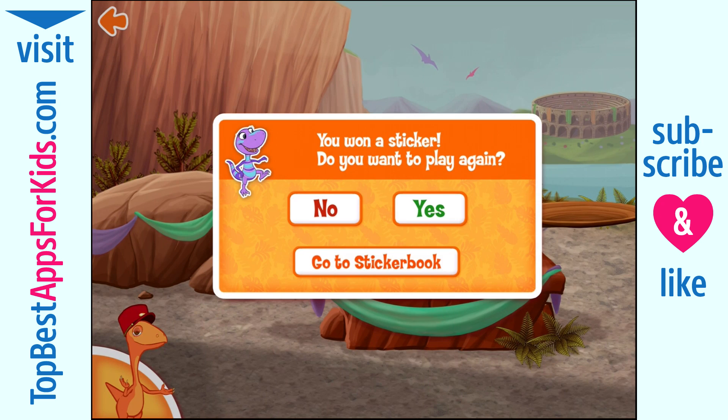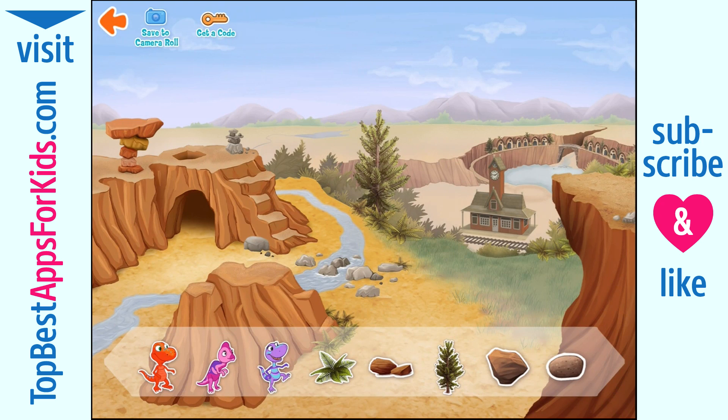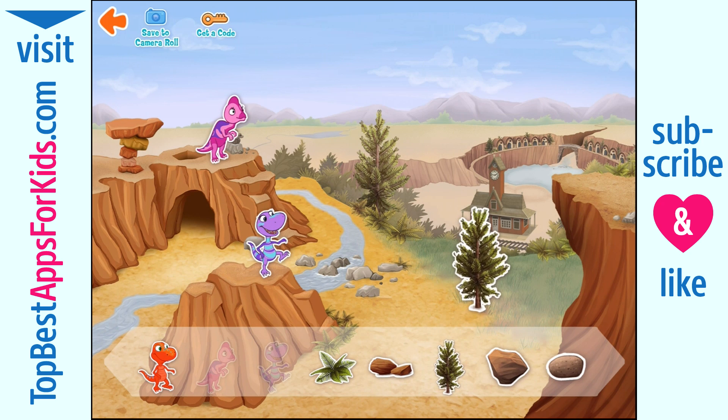Great job! Now the dinosaurs will have lunch. To place a sticker, drag it from your sticker collection into the picture. To move the sticker around, just drag it around the picture. To put a sticker away, just drag it back into your sticker collection. Have fun!